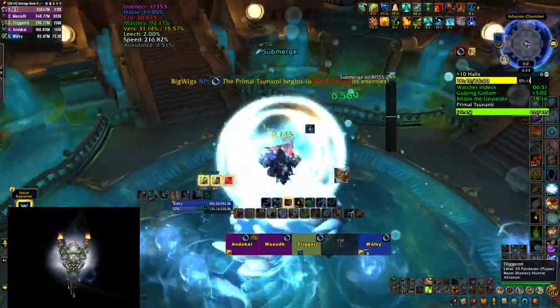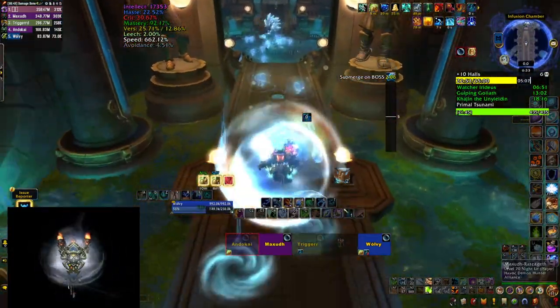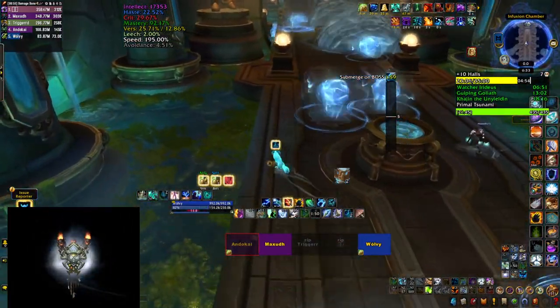At 60% you go into phase 2 — the boss sends you away into a gauntlet, a long corridor with orbs and waves coming from the left and right side that you have to dodge, and you need to reach the far end to stop them from spawning.